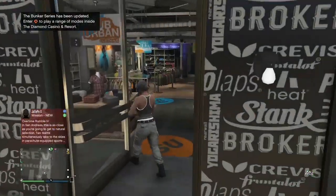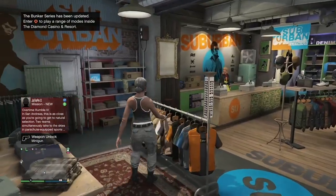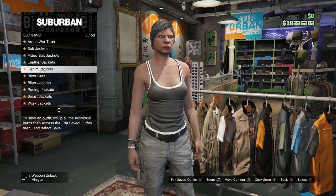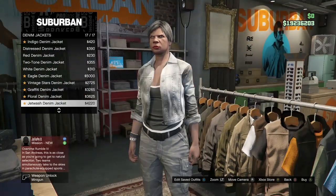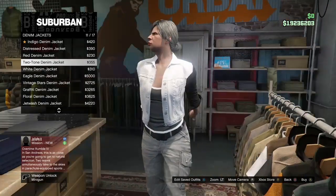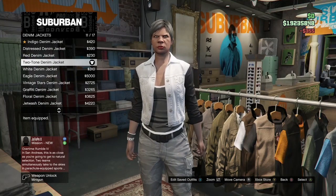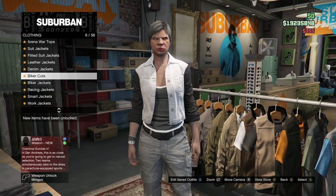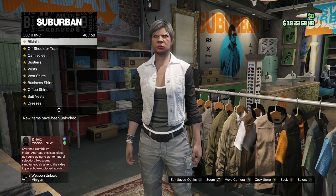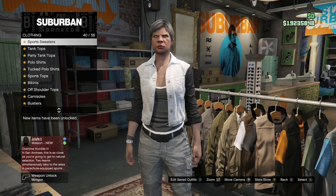Once you get inside the clothing store, first go to the top section, go to denim jackets, and purchase the two-tone denim jacket. Once you've bought that, back out, go to tank tops, and purchase the skull tank top.